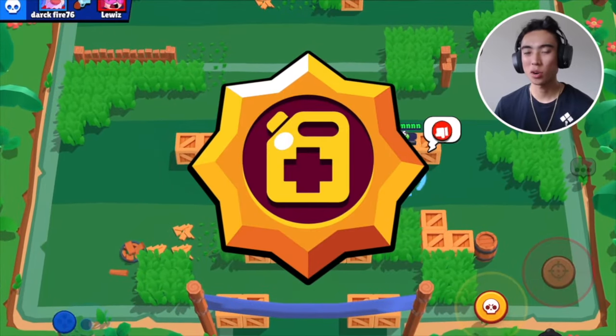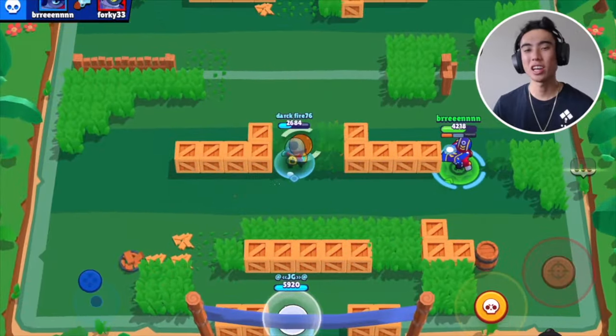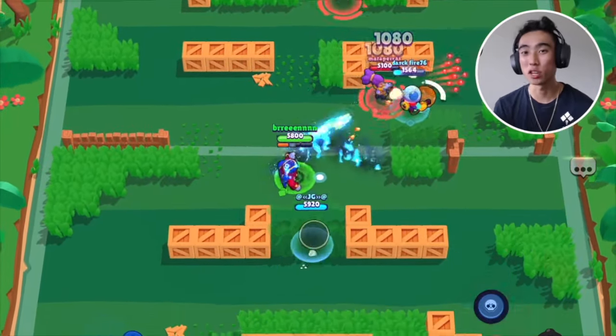Something the really good Stu players do is poking people with his main attack and then using his super to dash away, because the enemy is probably going to try and hit you at the same time. As long as you're connecting onto the enemy team, poking and dashing is super effective with him — you can continuously keep chipping the enemy down and keep dodging at the same time. And if you're using the Gastro Heal Star Power, you're basically never going to die. Once you're chipping them down and they start to get a little lower, that's when instead of dodging away, you can start dashing towards them to finish them off.